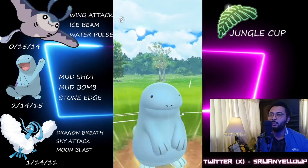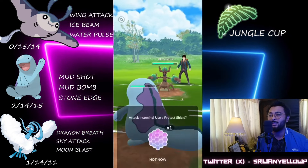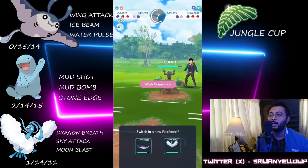They come in with their Pelipper, and I instantly swap into my Quagsire. Before they reach their Seed Bomb, I throw my Stone Edge. We were a couple of fast move shots ahead on energy. Against this Trevenant, they are farming more than the Seed Bomb, so I'm happy to let my Quagsire go.